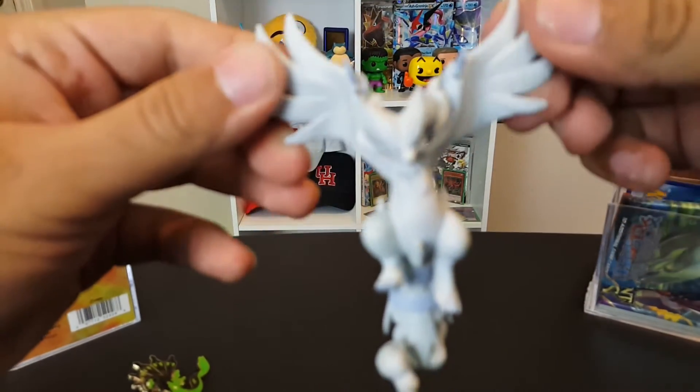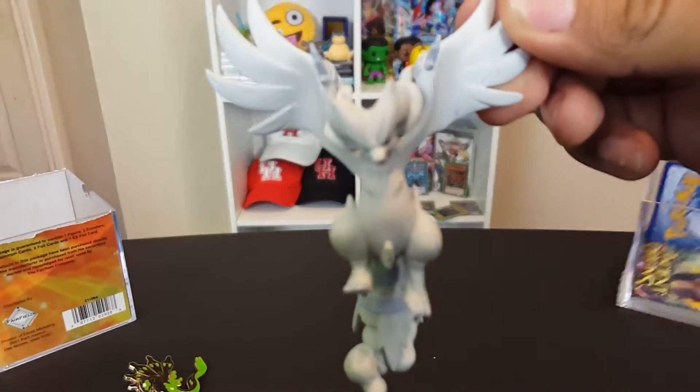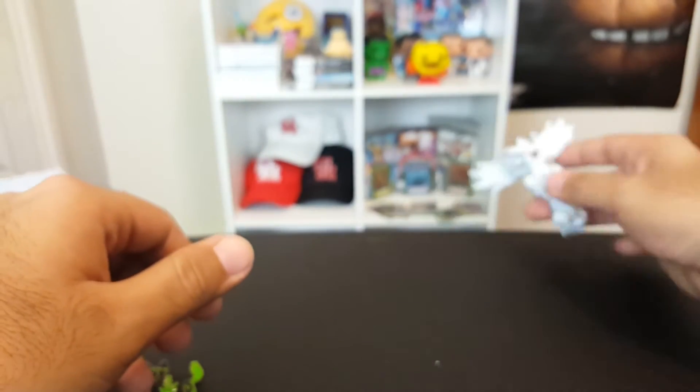But look at this guys — let me just focus here. This is a nice Reshiram figurine. The table's a little loose right now. Looks pretty sick. We'll just put him right there — maybe he doesn't want to stand up.